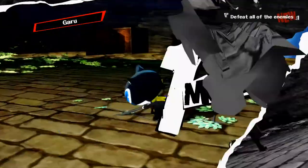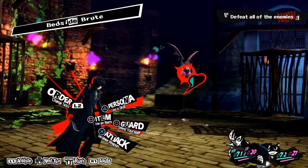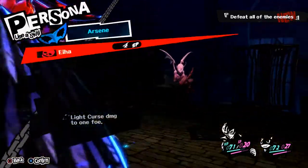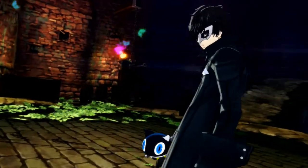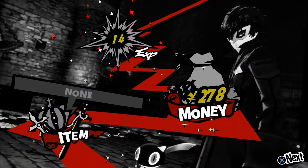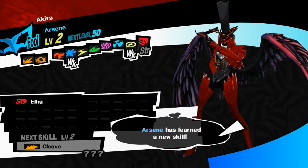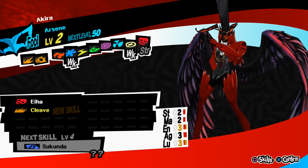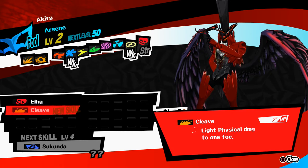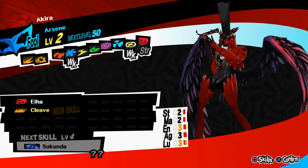That sounds kind of overpowered. So if you're weak, do you just get caught in an endless chain? Oh, I leveled up again. I got a new skill. What did I get? 'Another tool for our mission.' Okay — cleave. What is that? Light physical damage to one foe. And this is light curse damage to one foe. So we got physical and curse damage.